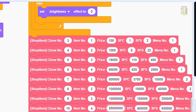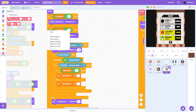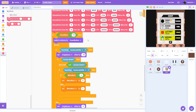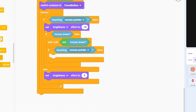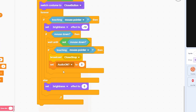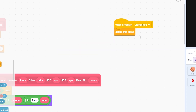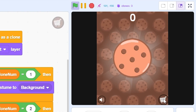We forgot the close button — that's clone 11, the last one. Duplicate a clone script, place it at the bottom, switch to costume 'close button', and on click broadcast 'close shop' and set shop open to 0. Add a separate script: when I receive 'close shop', delete this clone — this removes all shop clones.